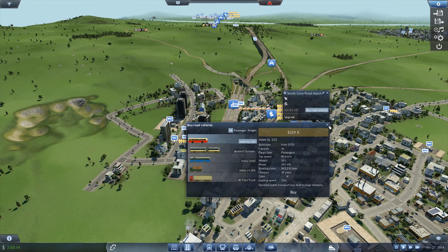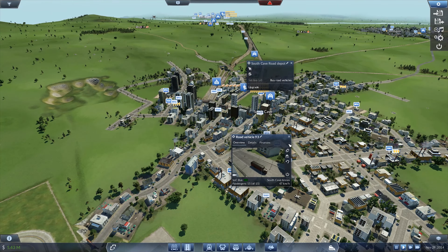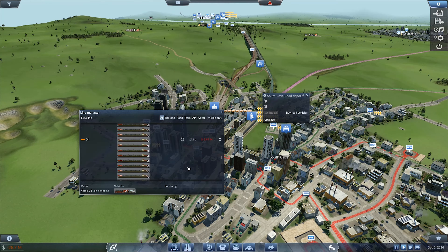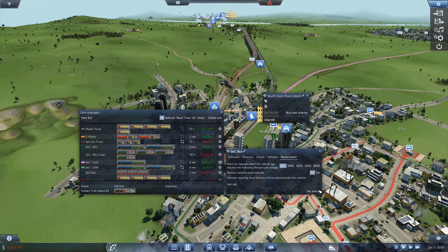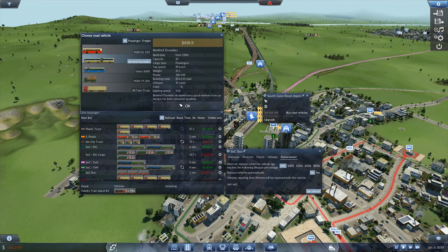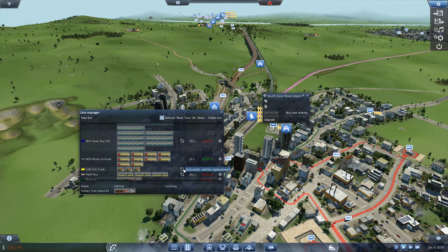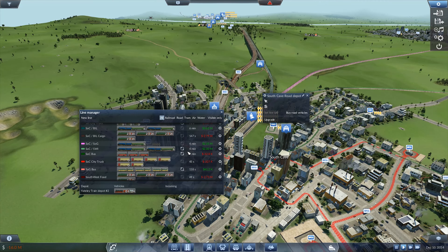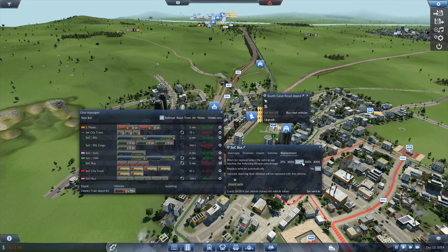Go ahead and buy some road vehicles. What are South Cave's buses, actually? They are ancient. Oh dear, that's the issue. Let's go ahead and do that. SoC — let's go look for SoC real fast. The SoC bus. Yeah, okay, so we need to upgrade these for real. Like big ones. And at the same time, we also need more of them. I shouldn't be so frivolous with that. Where did the SoC bus go? Let's put that up at 150 — 125.